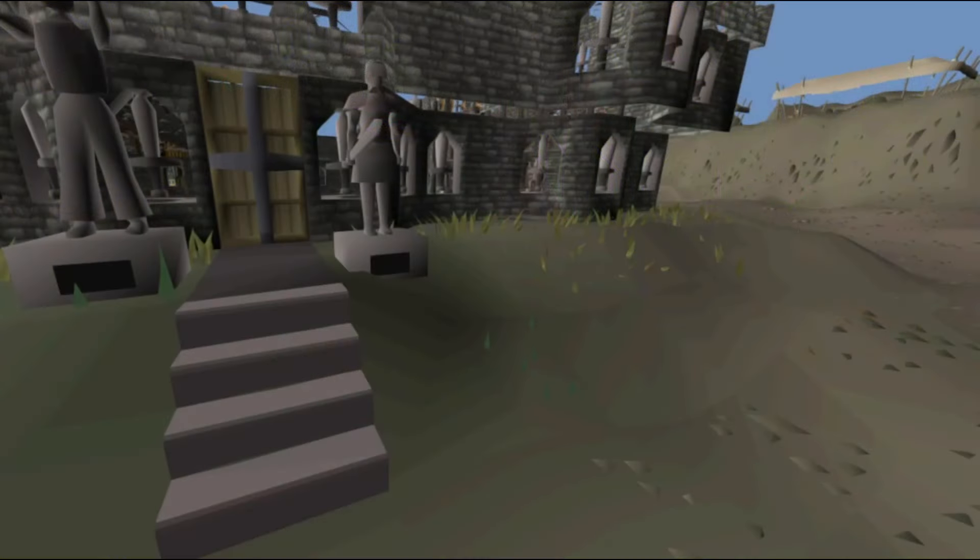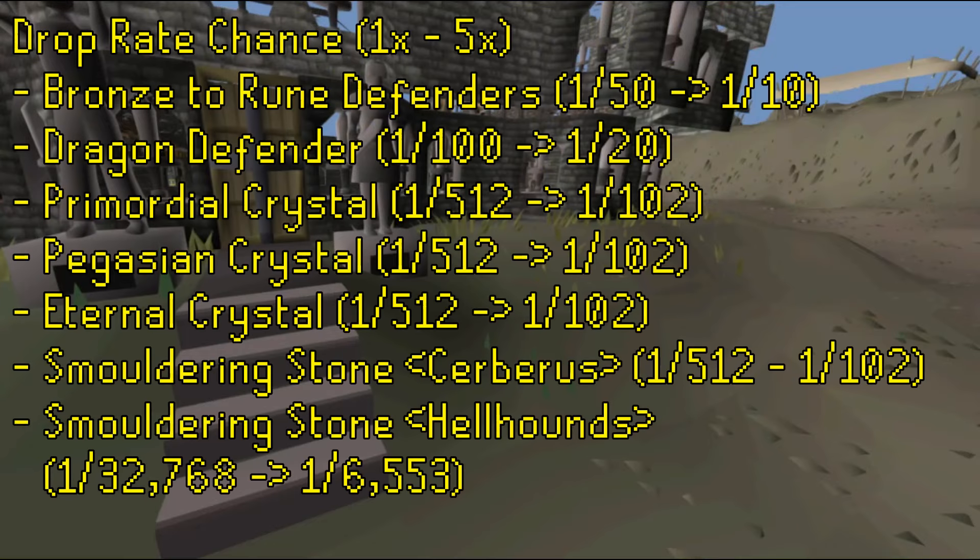For Asgarnia, the following items are boosted by the League's drop multiplier, presumed to be up to five times at the highest rate. The Bronze through to Rune Defenders, which are dropped from the Cyclops on the top floor of the Warriors Guild, will be increased from a drop rate of 1 in 50 each up to a rate of 1 in 10 at the maximum multiplier. The Dragon Defender will be boosted from a 1 in 100 drop to a 1 in 20 drop from the Cyclops in the basement of the Warriors Guild.